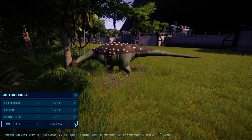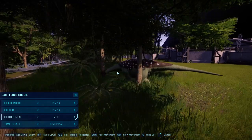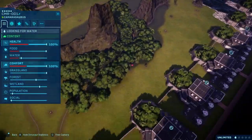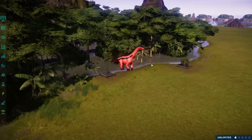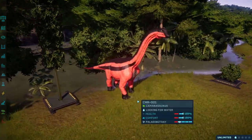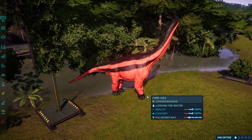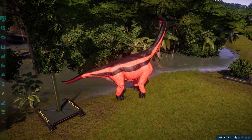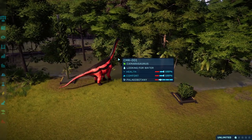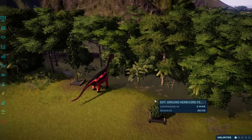The only gripe I have with it is I wish his head wasn't down like this — I wish it could lift his head up. That's where I started to think maybe using the Camarasaurus model would have been better. Also, I have heard in regards to modding, there is a work in progress where we might — keyword might — be able to shrink and rescale the models in this game. So, for example, if I wanted to shrink this Camarasaurus model, I could. You can't right now, but it looks like one day we might be able to, and fingers crossed for that.